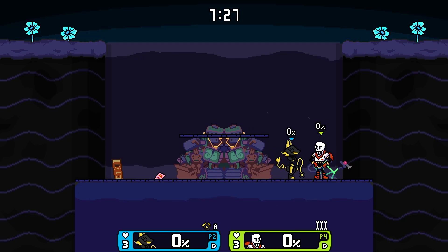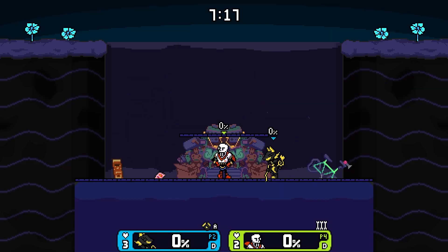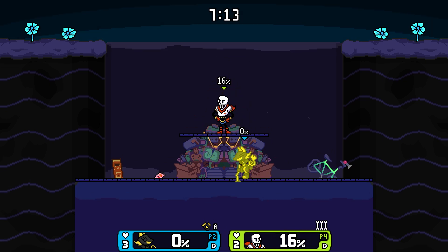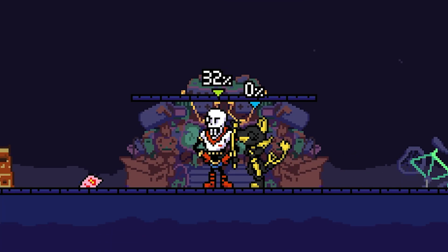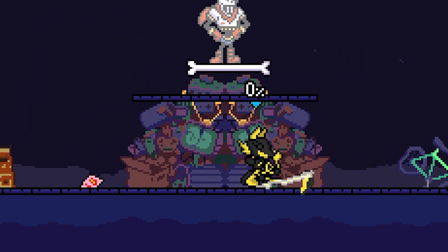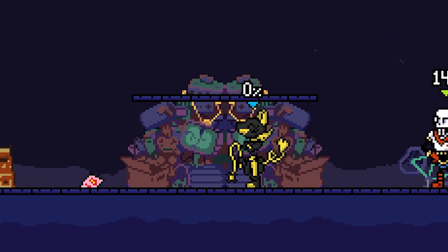Let's do the smash attacks. For forward smash, nice whip attack — very beautiful. For up smash, I like this charging animation — you can see the shine. The gold skin just gets to shine. For down smash, we have a double whip — it starts in front but then also goes behind you. Not bad at all.